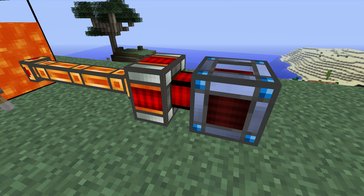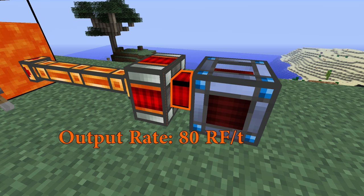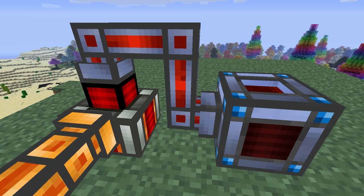The Magmatic Dynamo will output at a rate of 80 redstone flux per tick. Flux can only be carried out of the dynamo through this face, so make sure the dynamo is facing the right way if you're connecting it directly to an energy cell. Or, if you're using energy conduits, make sure they're attached to the correct face.